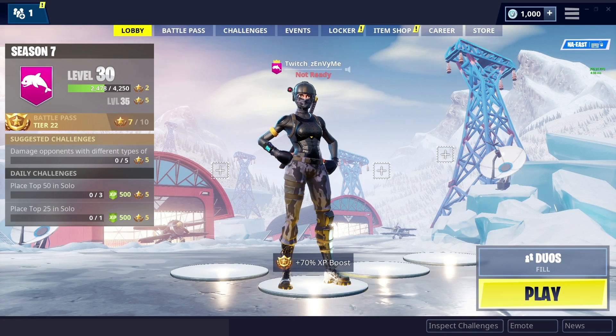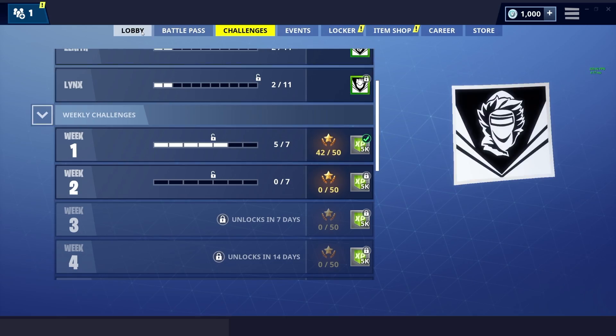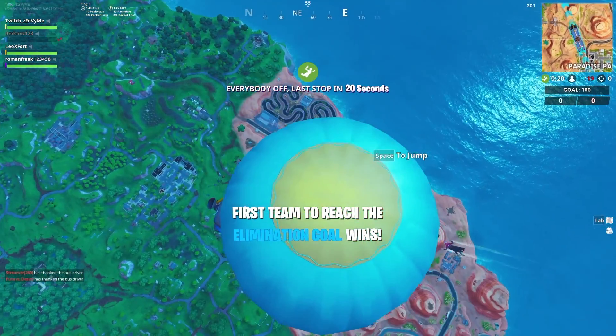What is up guys, it's DNA here. Today's video we're gonna be doing one of the challenges in week two. We're going to be completing a dance off at an abandoned mansion. There are plenty of abandoned mansions in the game, but the one we're talking about is located between Lonely Lodge and the racetrack.